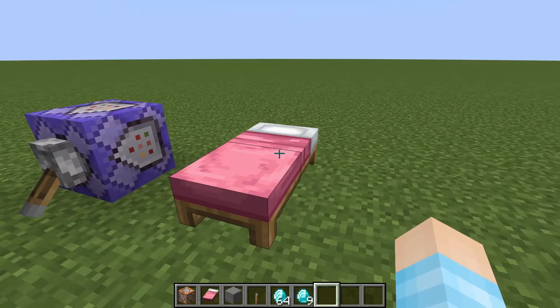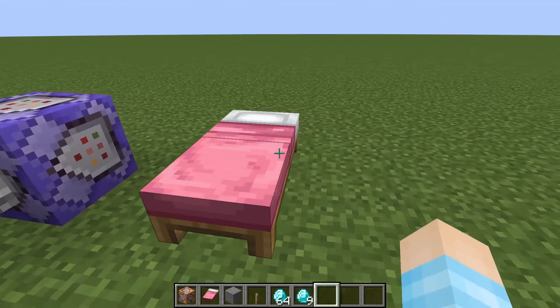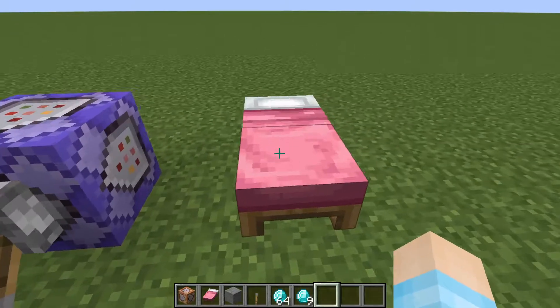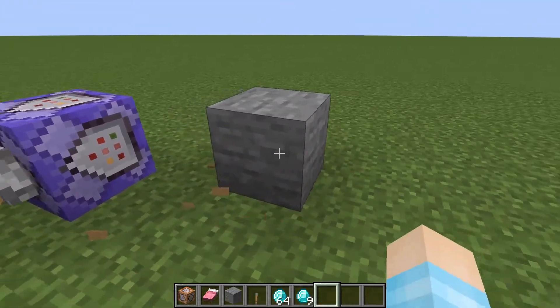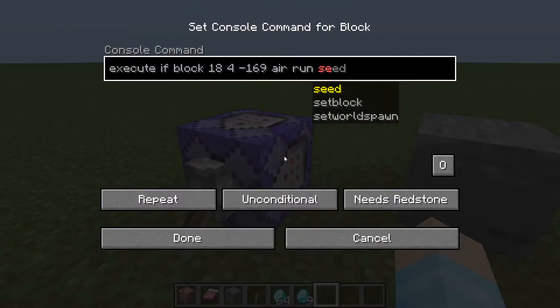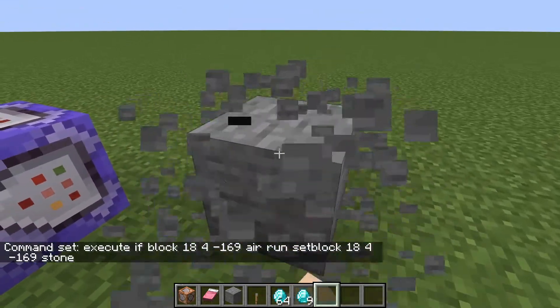So now with this you can basically either give yourself diamonds, or you can make that bed wars 'bed broken' screaming thing, or a few more things. Like, this is your bed — you could reset it if someone breaks it. Or let's say it's like a wall protecting your base. When this block breaks, you can run 'setblock 18, 4, 169' back to stone, so every time someone breaks it your wall becomes pretty much invincible.